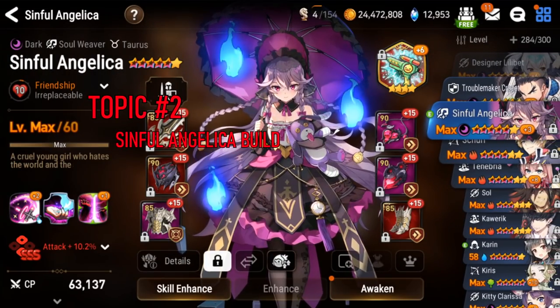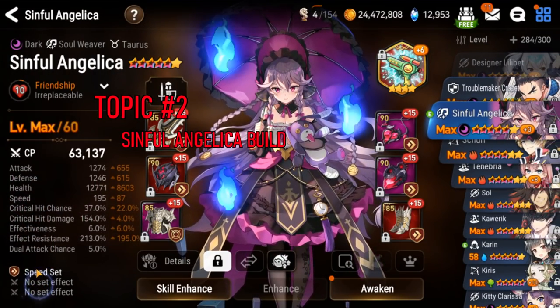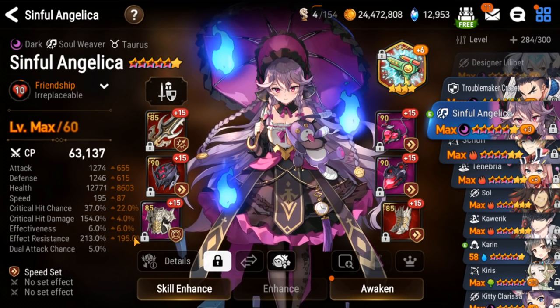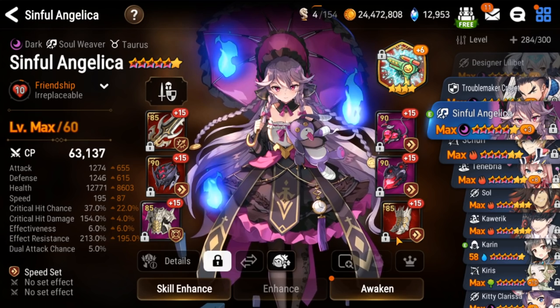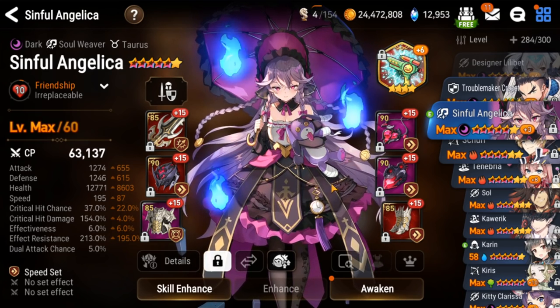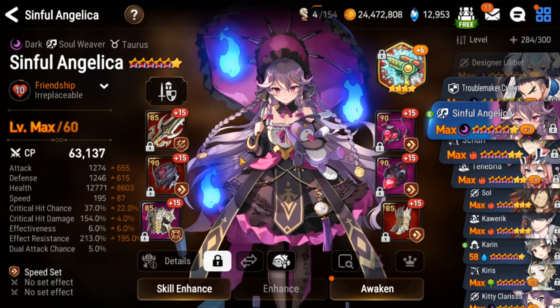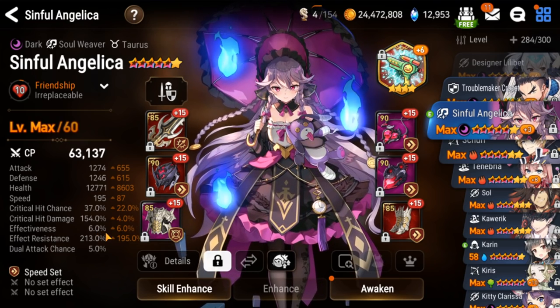Topic 2 is Sinful Angelica. Also very easy to gear, but there is a caveat. Some of you might throw away your effect resist gear — those people will regret that. For this build to work, you need at least 200 effect resist. Otherwise, Wyvern will just strip her and kill her instantly, and the team doesn't work. You need to make sure her immortality doesn't get stripped.